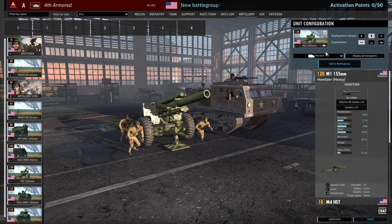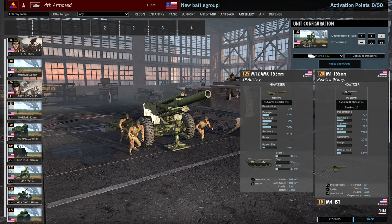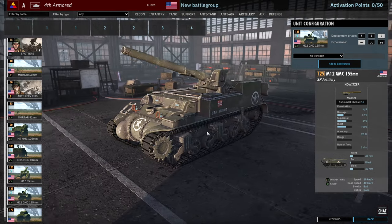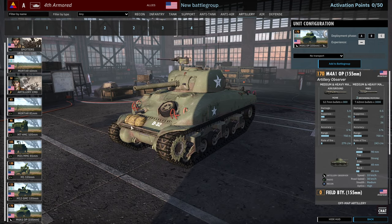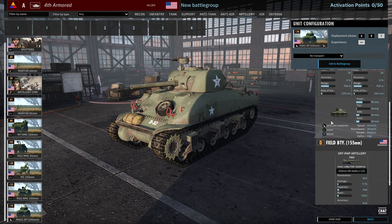Then there are two cards of M1 155s, available in A, B and C: one in A, two in B, four in C. Then we have the M12 GMC — the big chonker — a 155mm on tracks, available one in A, two in B, three in C. And finally there is one card of the M4A1 OP, the observer with the 155mm off-map.